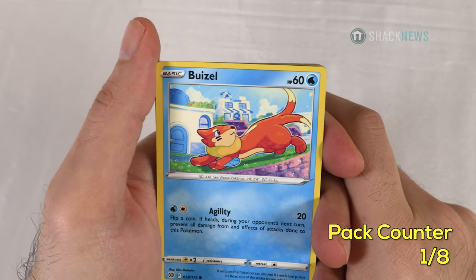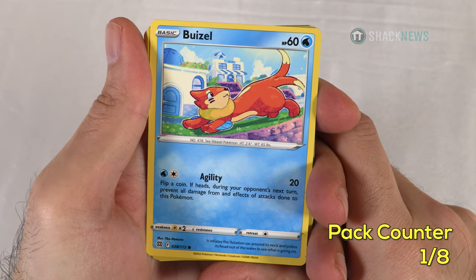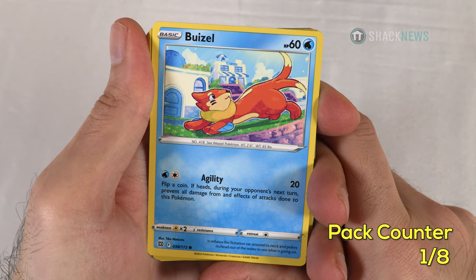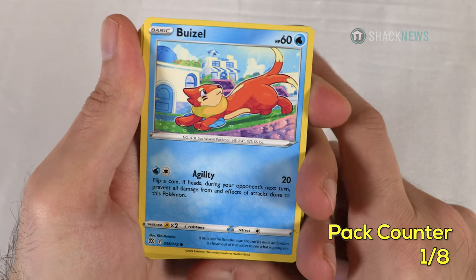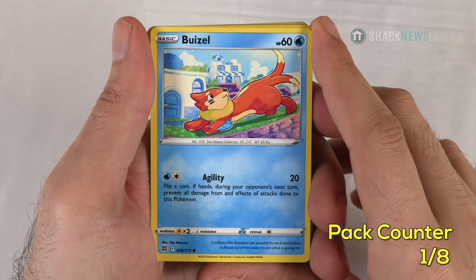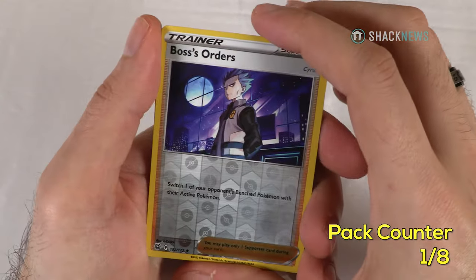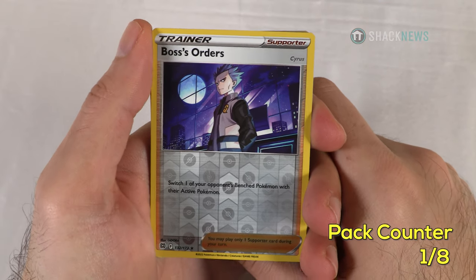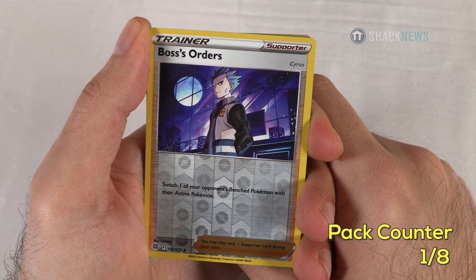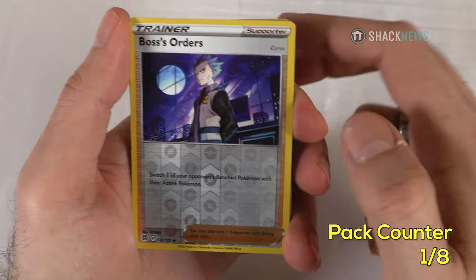Bruzil — 60 HP water type. Agility for 20: one colorless, one water — flip a coin, if heads during your opponent's next turn prevent all damage and effects of attacks done to this Pokemon. So supporter cards still happen but attacks do not. My shiny is Boss's Orders — a shiny rare supporter card! Switch one of your opponent's benched Pokemon with their active Pokemon. Those are always very powerful cards for Wombo Combos. Definitely a great card. Boss's Orders will be seeing play for sure.